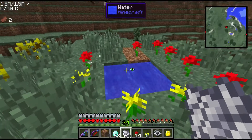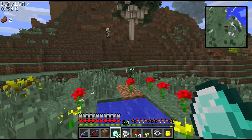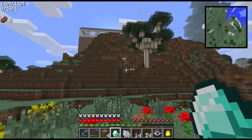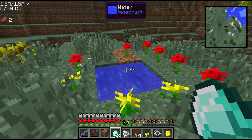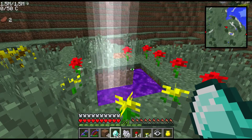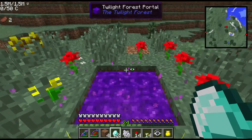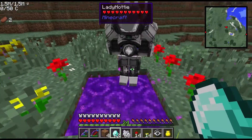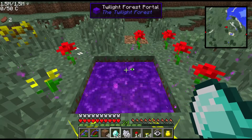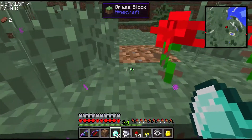Now, stand back — anybody else that's around — ready? You're going to throw a diamond in there. See, Lady Hottie, she doesn't want to get hit by that lightning, I don't blame her, but you throw a diamond in there, just one diamond, and yeah, we did it right — a little lightning — and there you are. Go ahead, jump in. It is a portal, a Twilight Forest portal! Alright, she's in there, I'm going to jump in. Here we go!